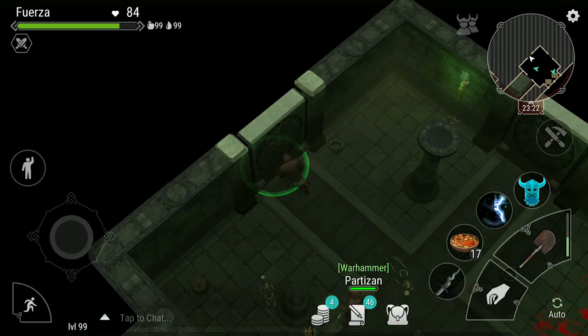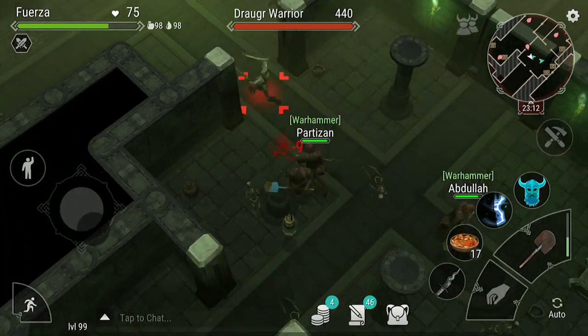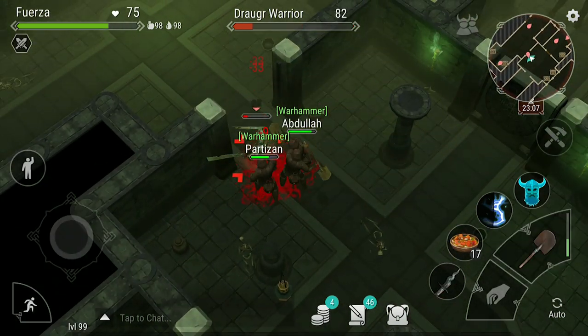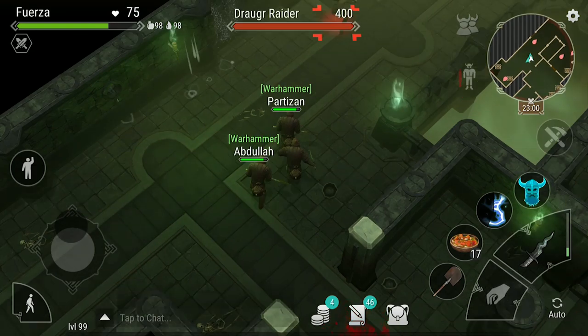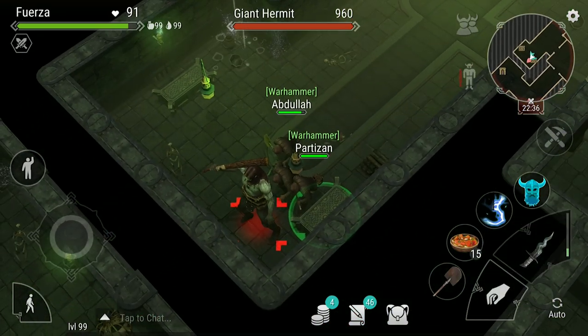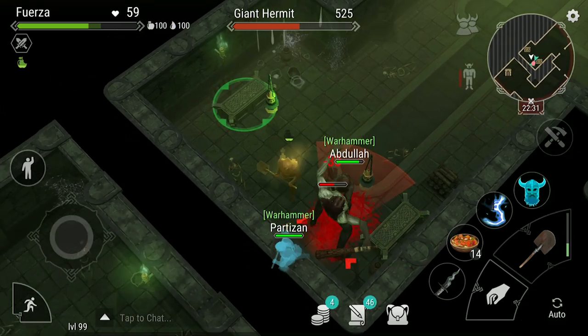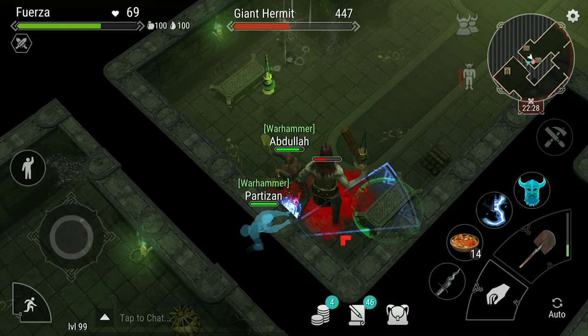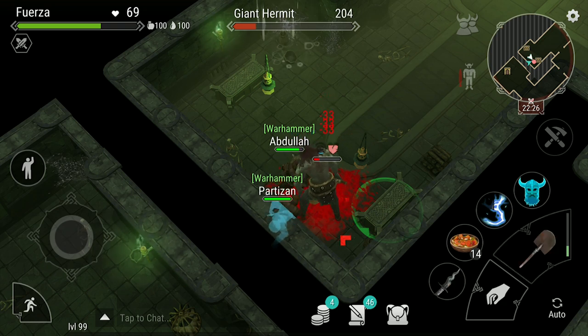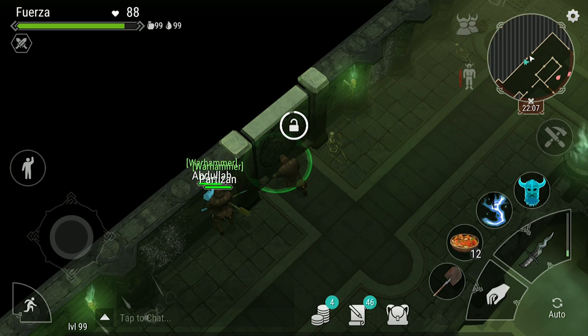After you clear this room, you can open this door and sneak up towards these guys until the top one sees you. Stay crouched while you head back to your team so that you can finish him off. This will allow you to sneak up on the other one. After that, you can engage the Giant Hermit. Giant Hermits are fairly easy to kill with shovels and a piercing dagger because his basic attack only does 39 damage, but it is important to avoid the giant's special attack because it does 120 damage.